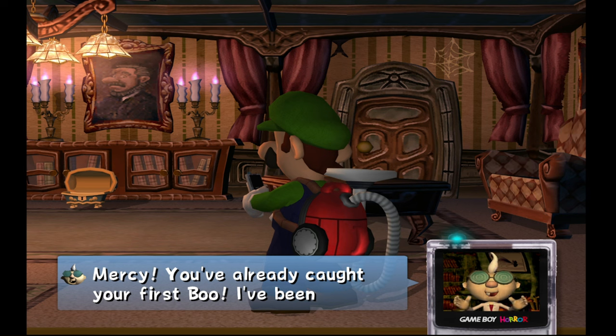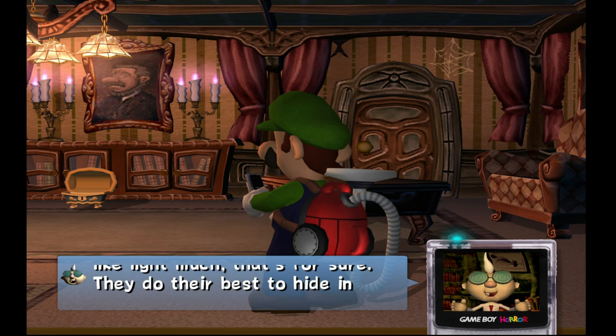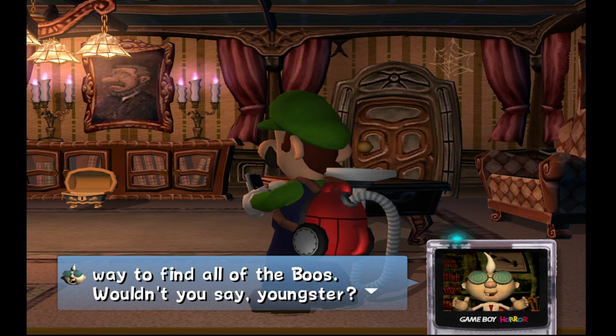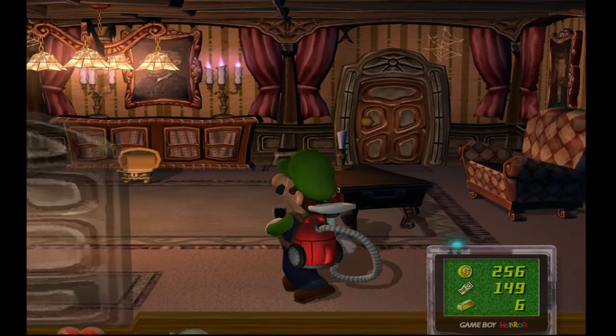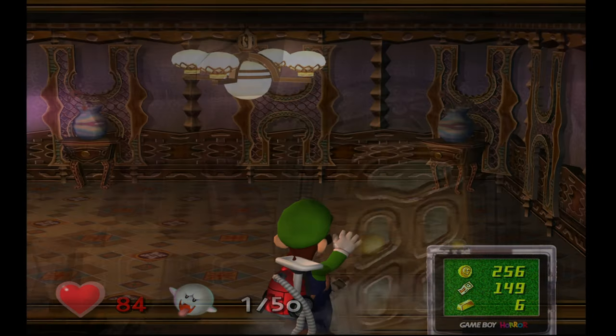The boos can be very annoying — you're about to see how annoying they really are. You've already caught your first boo. These boos don't seem to like light much, that's for sure. They do their best to hide in and under furniture when they're stuck in a living room. Turning on all the lights in the mansion is the fastest way to find all the boos. Each time you get a boo, you get a chance to save your game — kind of like an order save, but I don't really see it that way.